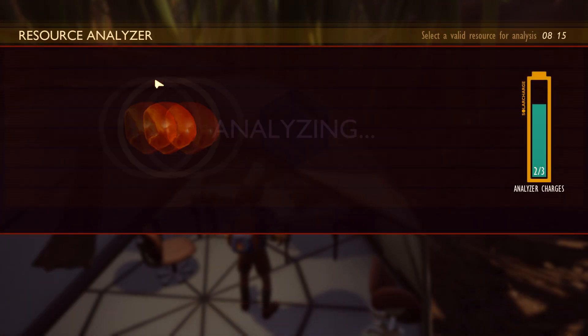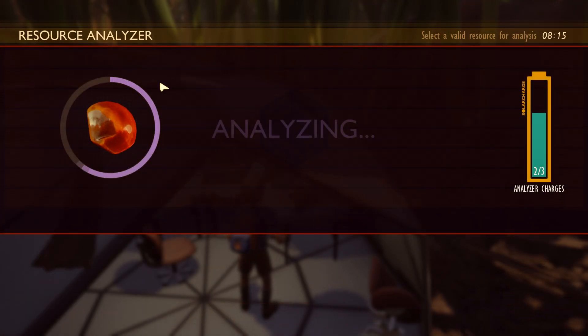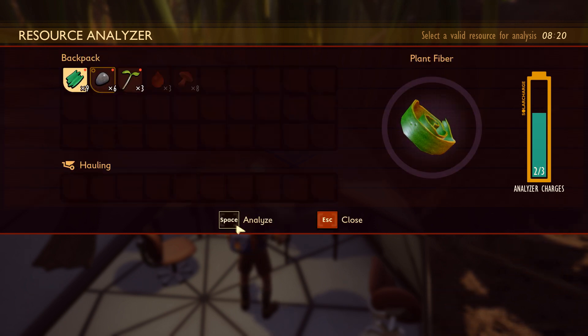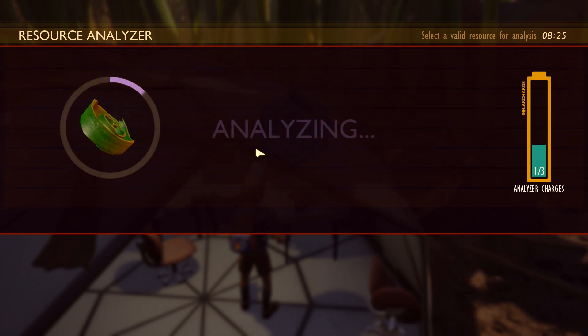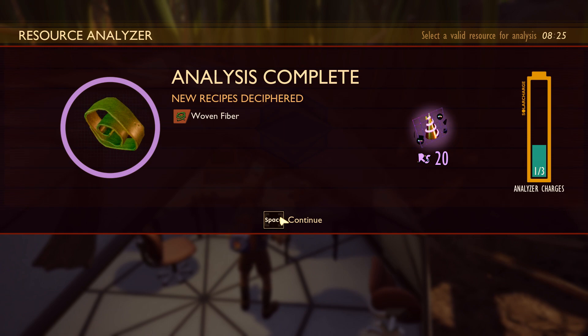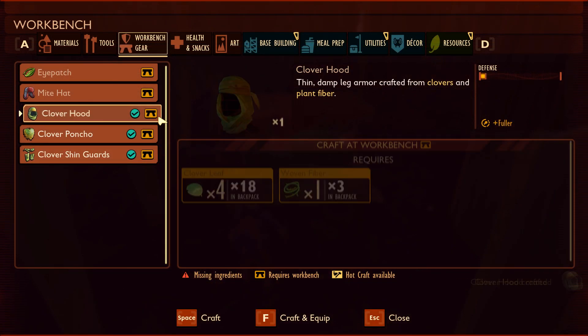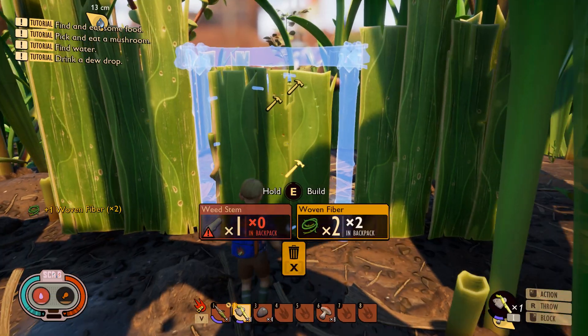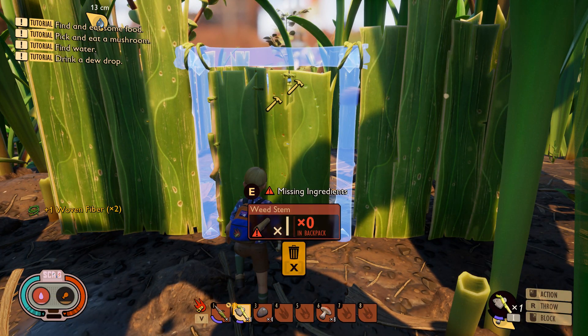The first item is sap. This will unlock the workbench, which is very important, and a few lights. Second up is plant fiber. Plant fiber will unlock woven fiber. I can't stress this enough — you will be making tons of this stuff. It's used in armor, it's used in tools, it's used in building. It's pretty important.